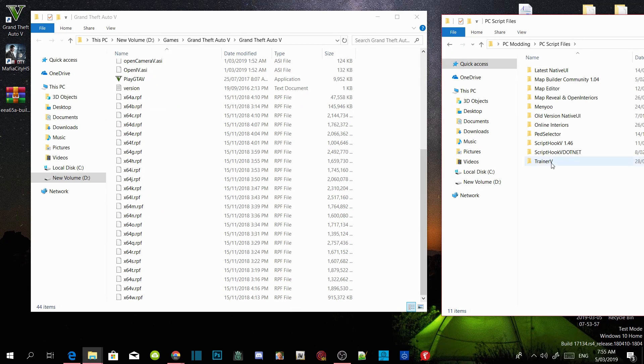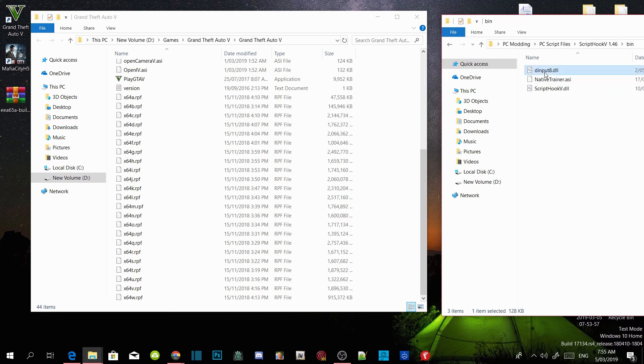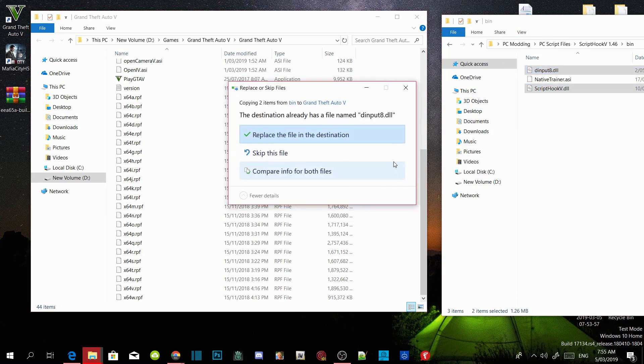Make sure you guys download all the requirements inside my description. Open up your ScriptHookV Extract folder, go into your bin folder, and select dinput8.dll and ScriptHookV.dll. Drag both files inside your GTA V main directory. An application will pop up — just replace all files.